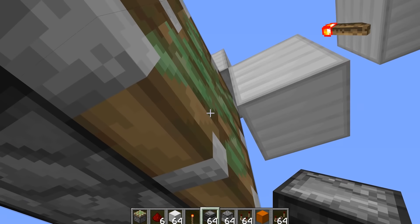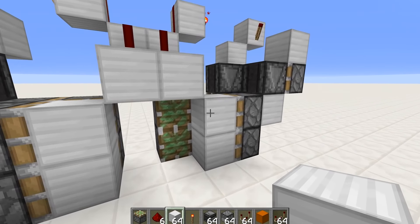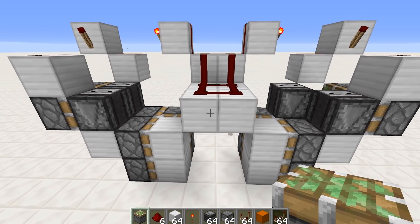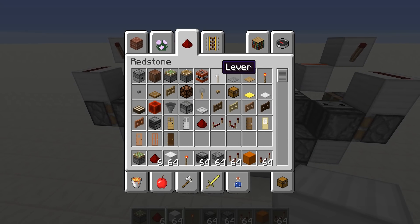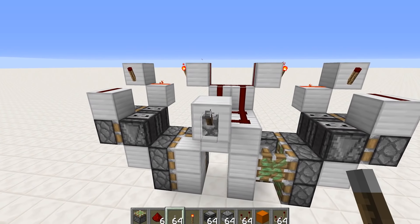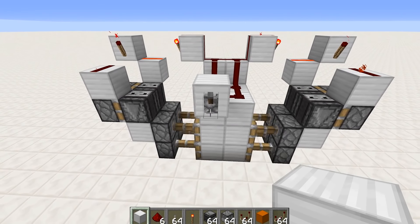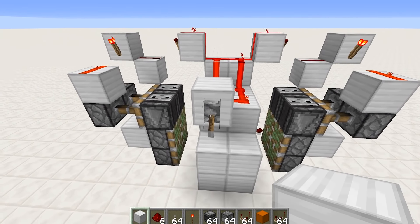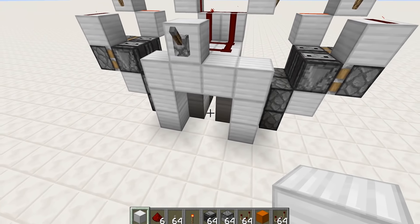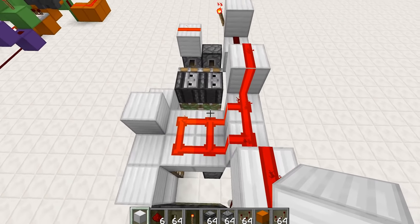That's thing number one done. Now this one should be a fairly simple one, but I just wanted to see if I could actually do it. If I power this thing... a mess is what happens, but that mess has actually fixed itself, which is even more peculiar, and this thing actually functions. There is a flush-with-the-wall piston door built without any repeaters. I'm getting the hang of this.